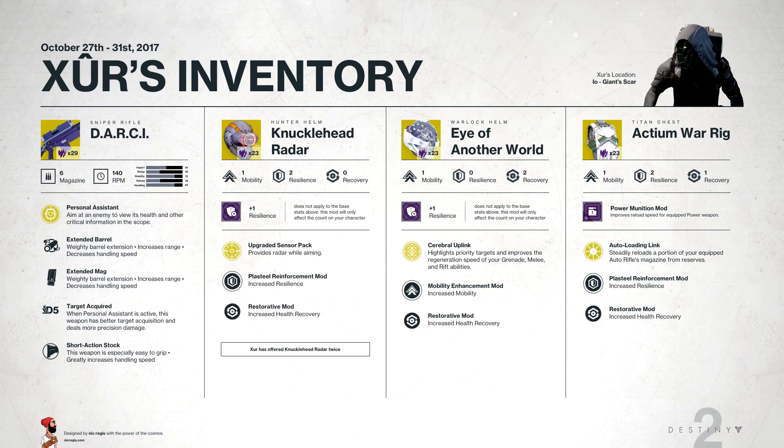For Hunters this week, we have the Knucklehead Radar, which costs 23 Legendary Shards. It has 1 mobility, 2 resilience, and 0 recovery. It also has a plus 1 resilience mod, which adds 5 item level to the actual item as well, so it's 265 plus 5, making it 270 in total.